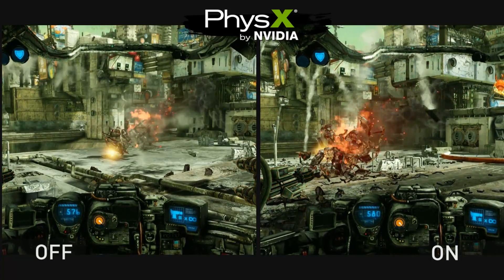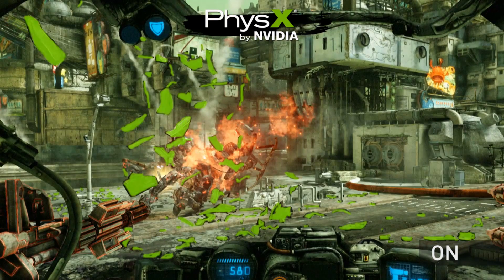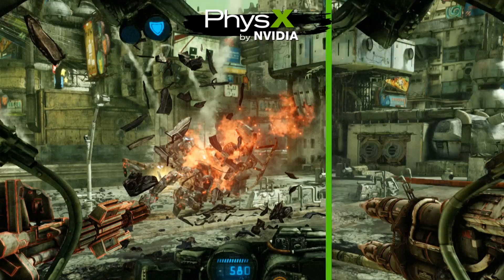On the left, you can see there are no particles, whereas on the right, there are quite a few. Here is a close-up of that feature. As you can see, the green outlines the particles that are being created using PhysX, whereas in this scene, there are no particles.